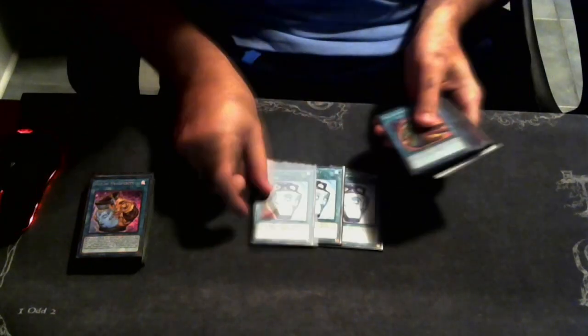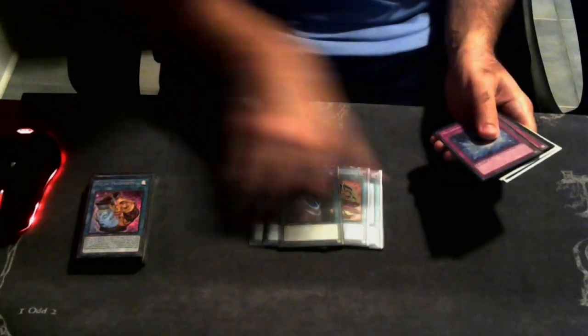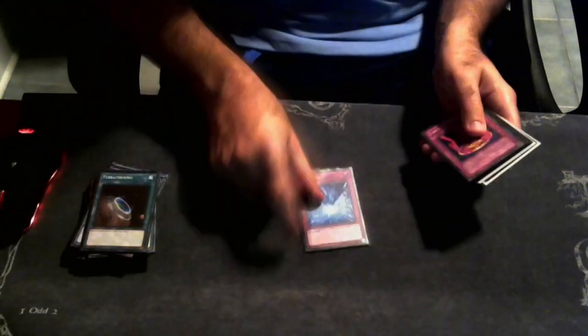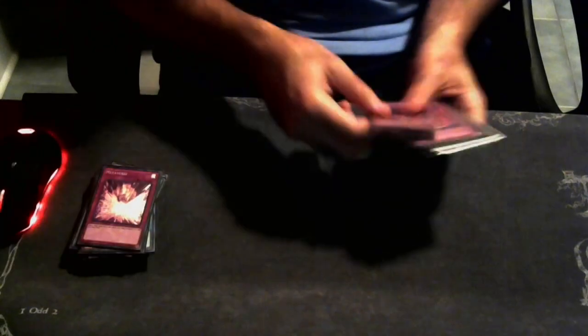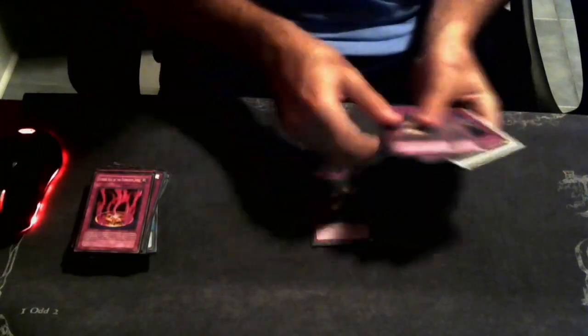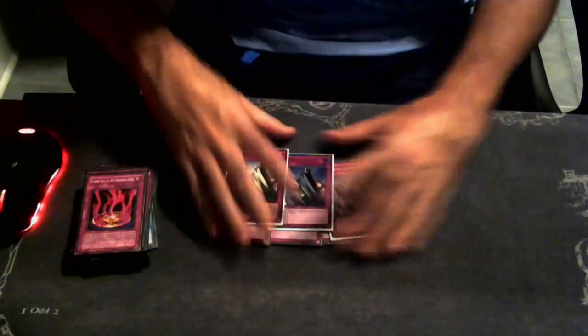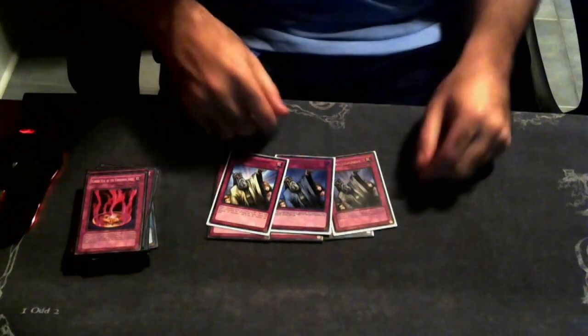We're playing three Pot of Duality, and you only need two Terraforming with the one copy of Terraforming. For traps: one copy of Metaverse because it's good, two Curse Seal of the Forbidden Spell - it's bonkers - three copies of Dark Rod, and three copies of Solemn Judgment. That's why I have different sleeve types - I had my Go format deck ready and didn't re-sleeve my Judgments.